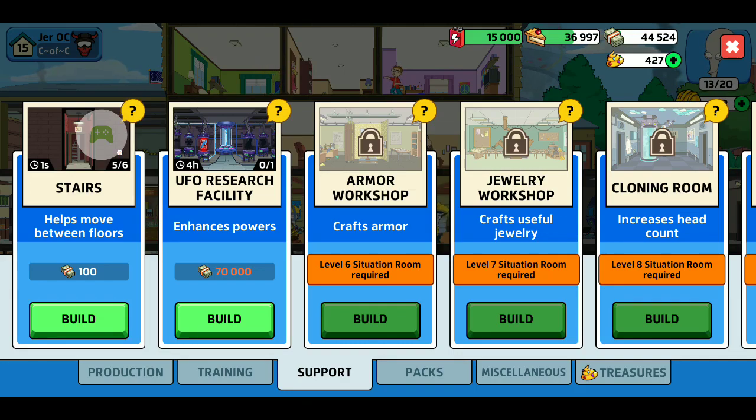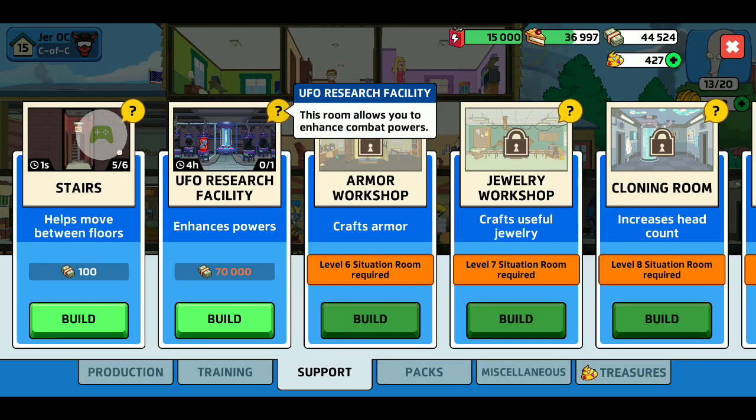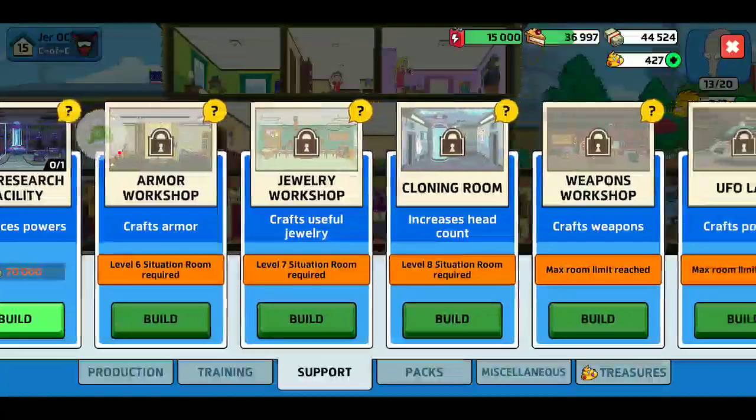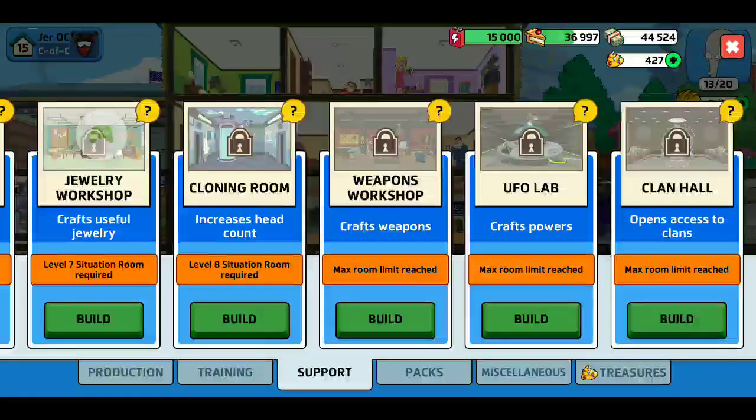There's also support — stairs, which is like the middle elevator. You can put them anywhere to join rooms. There's also a US research room, UFO lab, combat powers room — that's what I used on the battle a minute ago — an armor workshop, jewelry workshop, and cloning room.